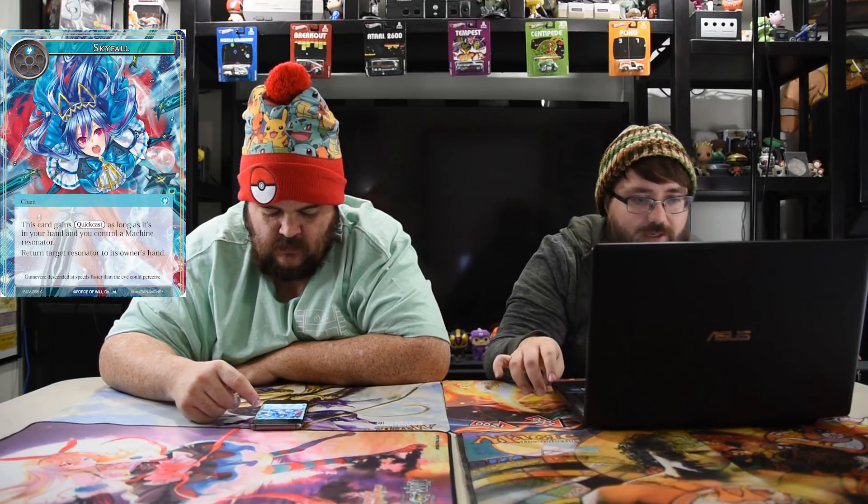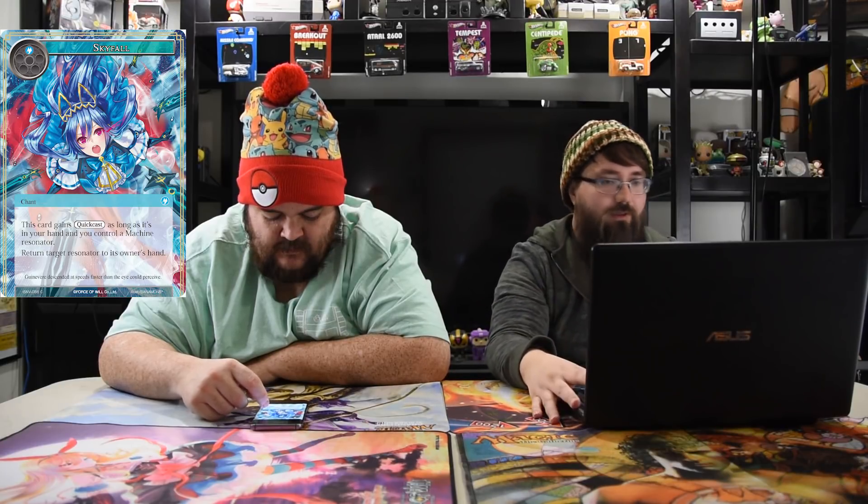Next up is the Sky Around Musketeer — one blue and one for a 6/4 machine. Enter: put a 1/1 counter on this card, so it's effectively a 7/5 for two. This dude's great in all formats, honestly. In limited that's a bomb. Cluster going to be pretty good even if not with machines — especially if you go turn three and give all machines with counters flying and swing. In New Frontiers he'll be good if machines are good. Next one, Skyfall — one blue chant. This card gains quick cast as long as it's in your hand and you control a machine resonator; return target resonator to its owner's hand. This is way better than the other bounce card already. Just one blue, bounce the thing, and it's on their turn if you have a machine. Good in Cluster too.